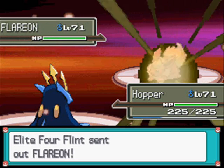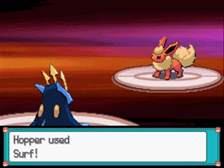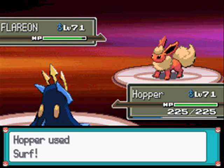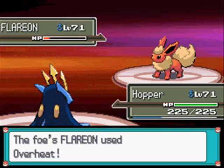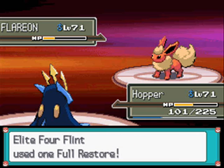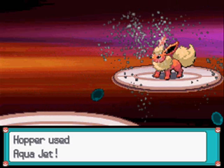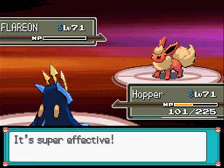Flareon! So this is Flareon, Level 71 Fire type with the ability Flash Fire, with the moves Overheat, Giga Impact, Quick Attack and Will-O-Wisp. Try and be careful of Will-O-Wisp. Overheat will hit quite hard and Giga Impact is very difficult to take as well. This Overheat shouldn't do too much - that's a manageable amount. I used Aqua Jet anyway. He hasn't used a Full Restore yet - that did a lot of damage. Nice.